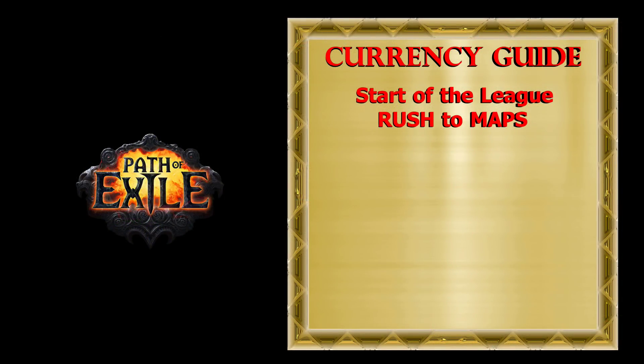In the 3.6 expansion, Zana's Beyond map mod is back. It will cost 4 chaos and no longer grants 20% quantity, but Beyond bosses will now be able to drop maps. So players who are able to defeat those bosses in heavily modified maps can go for the Double Beyond map mod.